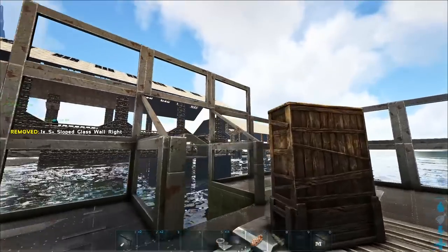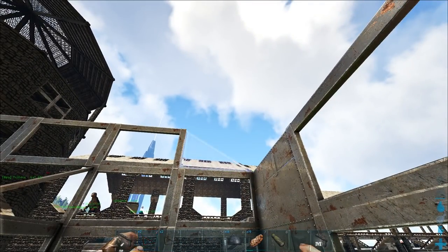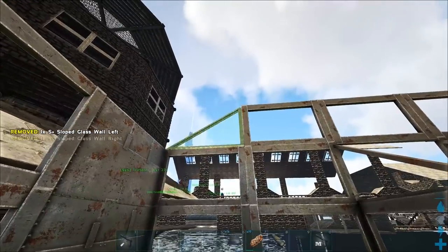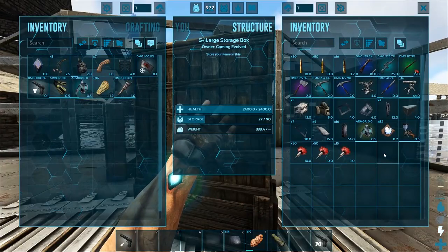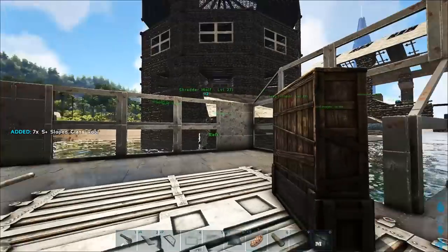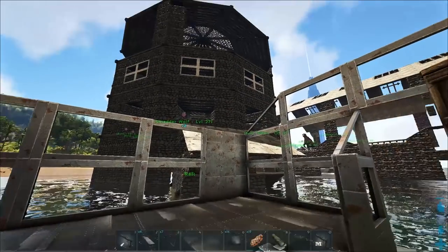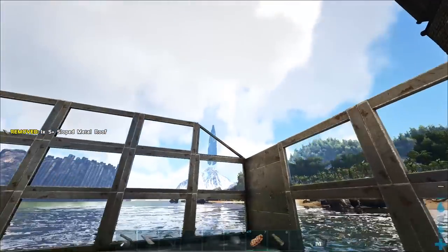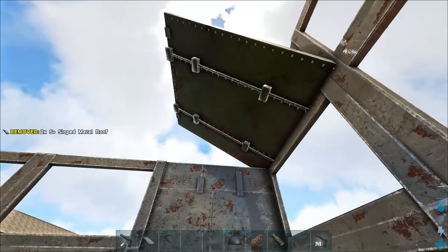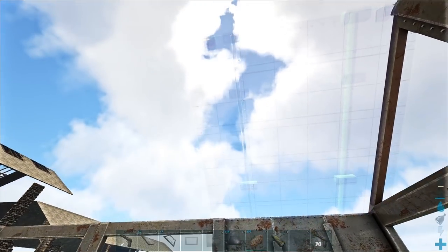We can place our sloped ceiling in on top of that. We need this one here — there we go, and then there. Okay, this is definitely working out. This is so expensive once it's all built out. We're actually gonna try it and see if it works against the wyverns. Hopefully it does — it would be terrible if they managed to still kill me while I'm inside.